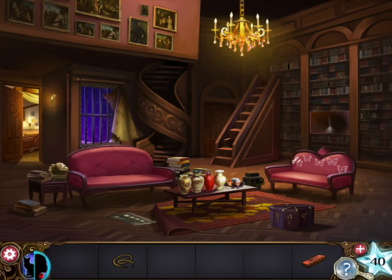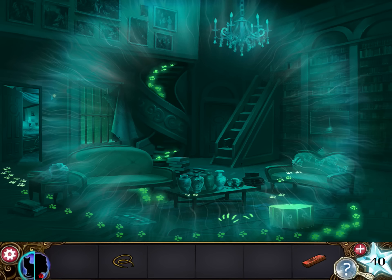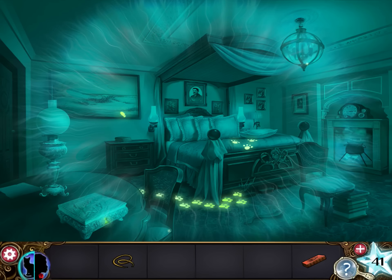Now, notice if you change into a cat, there's a lot of things here. The rug has seven fingerprints on it and it has a scene of falling leaves. The couch has five butterflies, the first one is scratched up. And there are five vases, and the fifth one is broken. These all have paw prints leading to them. Let's go through the door to the bedroom, and there's more to notice here.